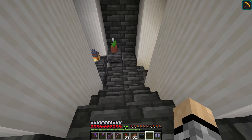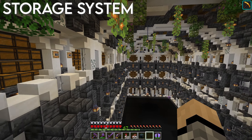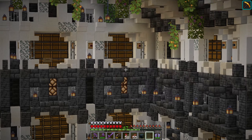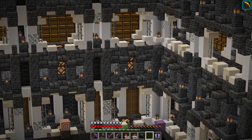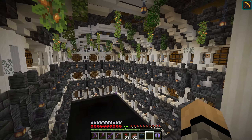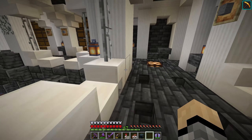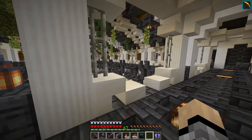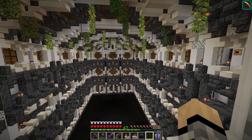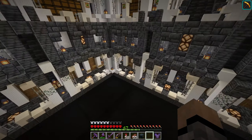Going down into this staircase, we have a shulker box unloader - which might give you a hint about what's down here. We have ourselves a huge storage system. The biggest part obviously is the chests - we have three layers. We have two bulk storage layers, and the very bottom layer is an individual item sort, a TangoTech design. The top two layers are ImpulseSV designs. This storage room is still technically not complete.